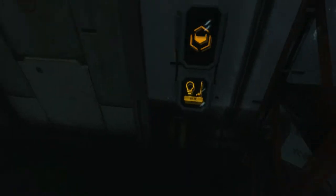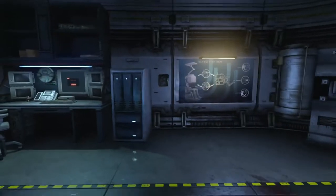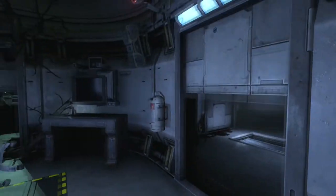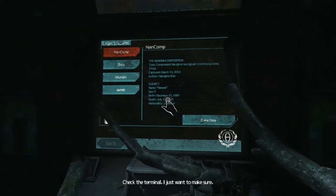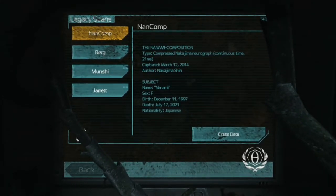It looks like we have explored all there is to explore here. We'll just have to remember to come back. So that opens both doors. What's going on in this room? Check the terminal. The Nanami composition. Let's see — type: compress, Nakajima. Neurograph. Captured March 12th, 2014. Subject: Nanami. And then there's Berg. And then there's Munchie — why does that name sound familiar? David Munchie. Wasn't he the doctor? He was the doctor that was going to scan us, right? And it shows that he died in 2078 and is from Canada.